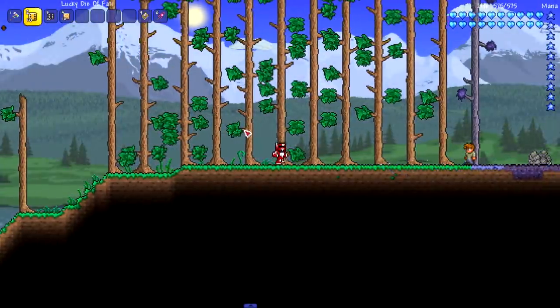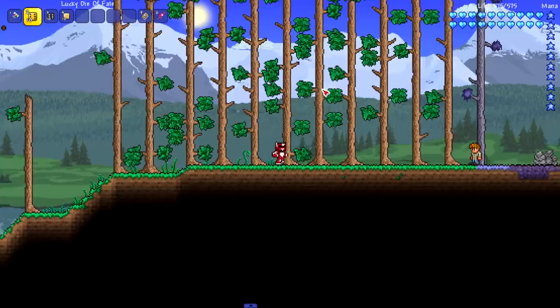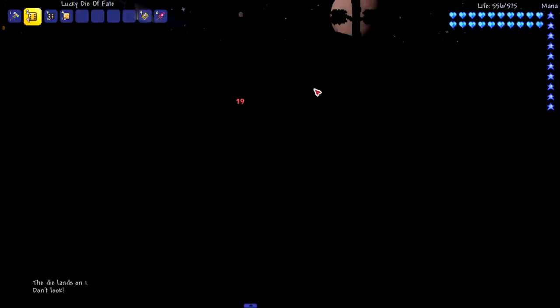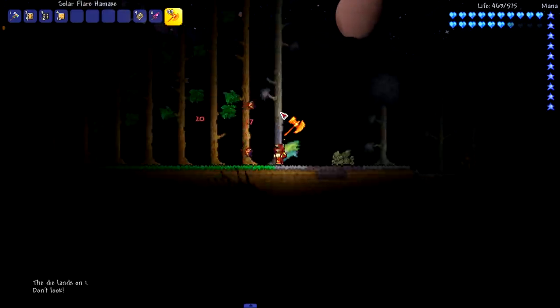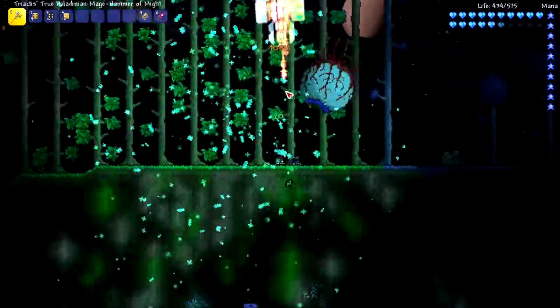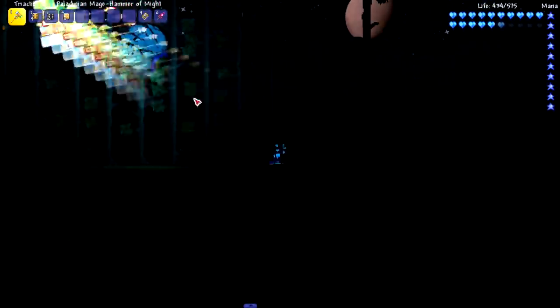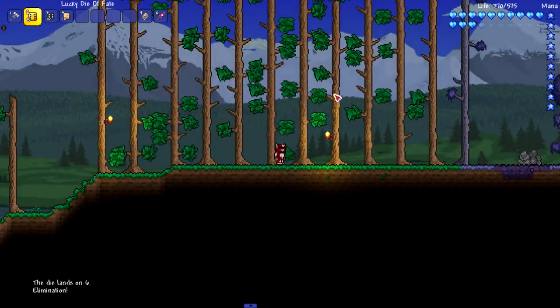Snap — all your stacks have been cut in half. I think that one's probably the worst. Now we're testing out the Lucky Die of Fate — this one is obviously more lucky so we should get some goodies. But this doesn't seem like a lucky thing at all. I can't kill it — oh this is really unlucky.